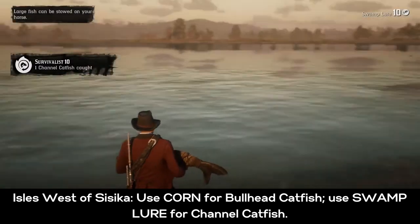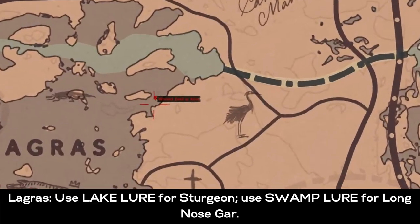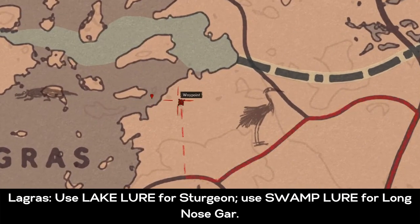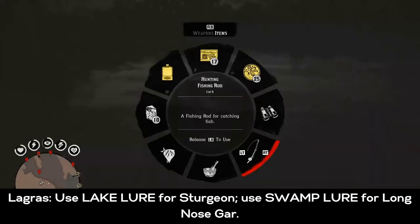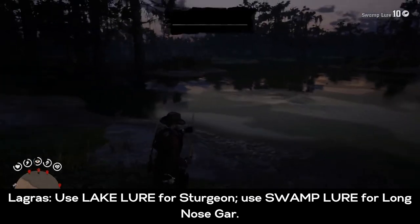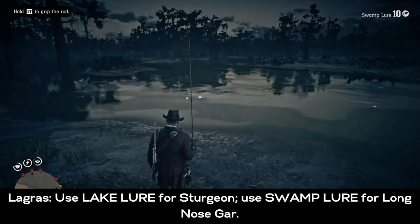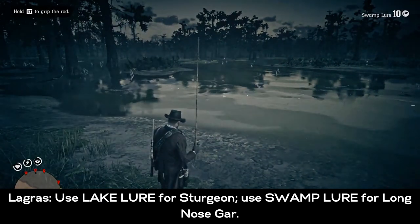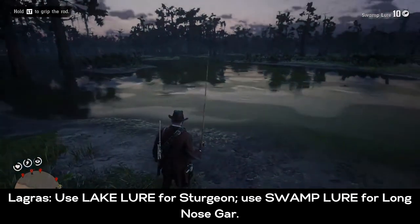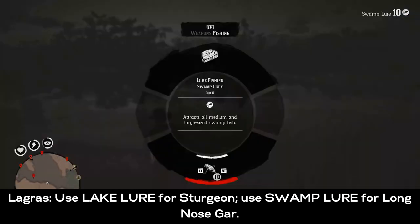The last spot is back where we started — Lagras. Go to the top right of that lake, and watch out for gators in these two spots; I just shoot them so my horse doesn't get spooked. Here you're going to find the lake sturgeon, and use the lake lure — I find that one works best.